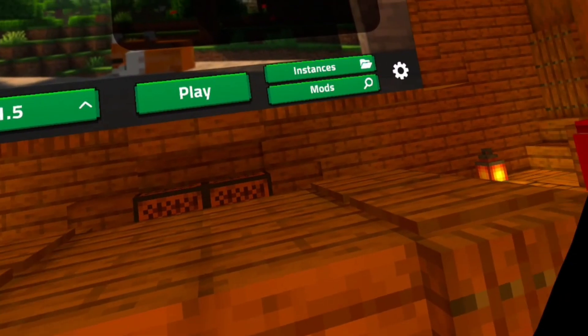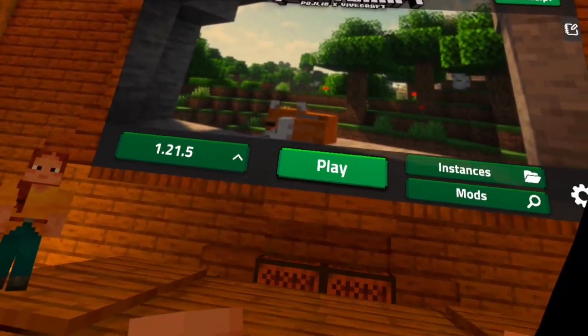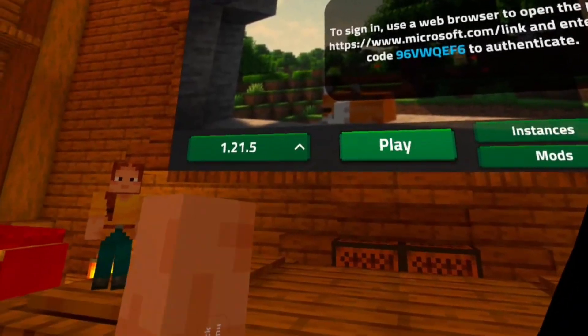It should say QuestCraft pojlib.vivecraft. I am already signed in, but I'll just sign out and then sign back in to show you all what to do. Once you are inside QuestCraft, it should look like this.